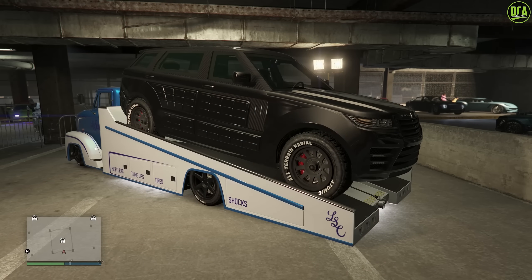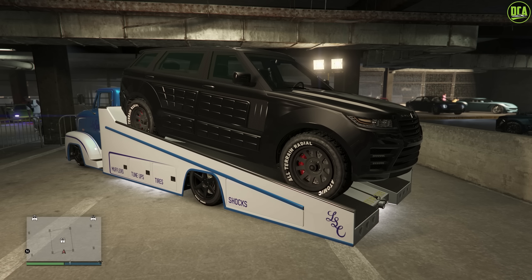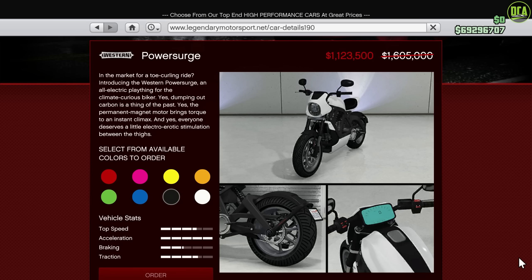In terms of my vehicle discount pick of the week, I'm going to go with the Power Surge at 30% off — pretty much the fastest non-HSW motorcycle in its class for track performance. I think it's an absolute bargain, especially when compared to other multi-million dollar motorcycles like the Shotaro. It's a pretty decent deal for the performance that you get out of it.